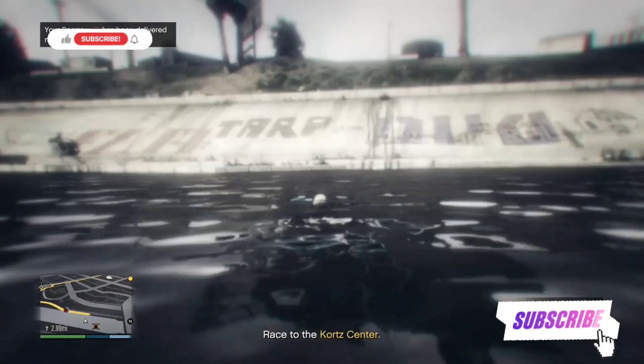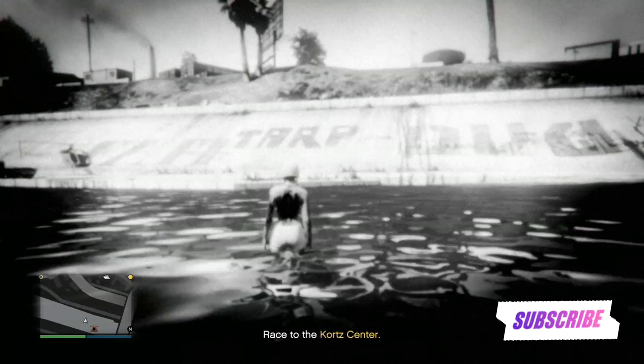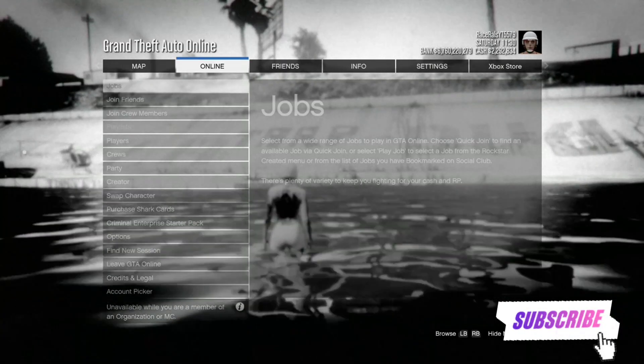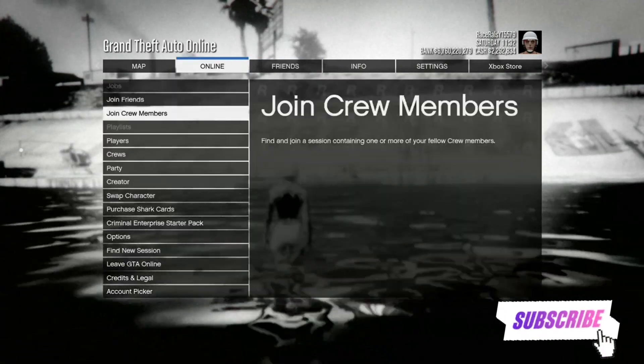Go into the water and make sure you're spamming A on your Mk2 Oppressor. Now that you've spammed A on your Mk2 Oppressor, if you've got it on the first go you'll go on a long black screen — just get a different targeting mode. Have a friend in a different targeting mode and join him. Then accept the first alert and decline the second. If you spawn back on the map, drown your car again and spam your Mk2 Oppressor — you might have a time limit depending on when you call it out. Accept the first alert by clicking A and then B on the second one. Go to options, go to online, and make sure you go to Criminal Enterprise.